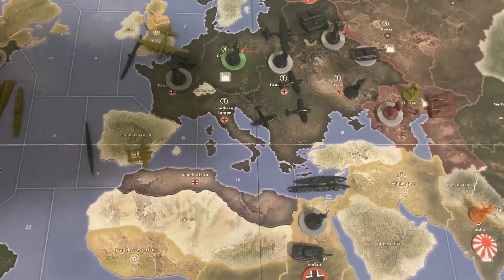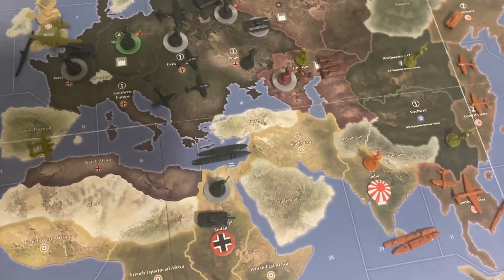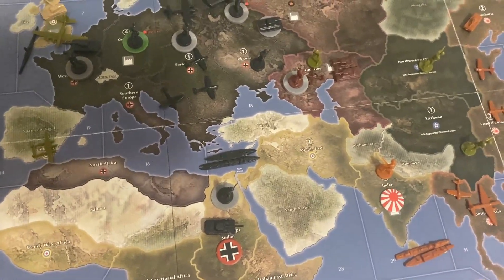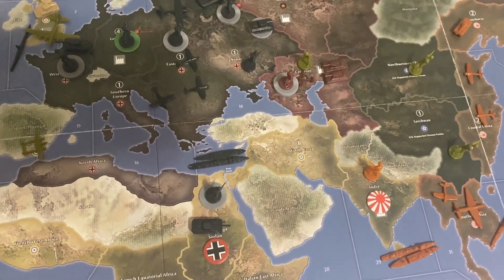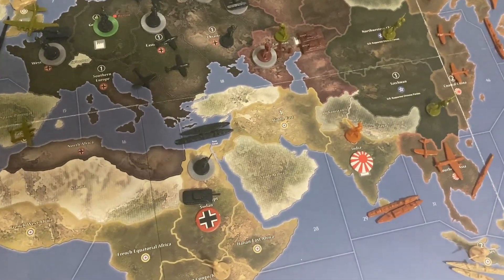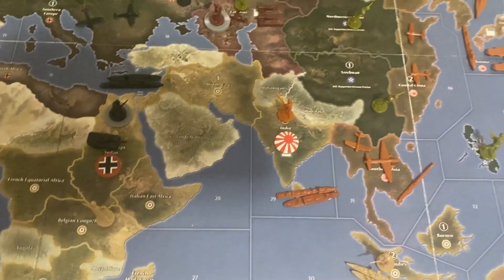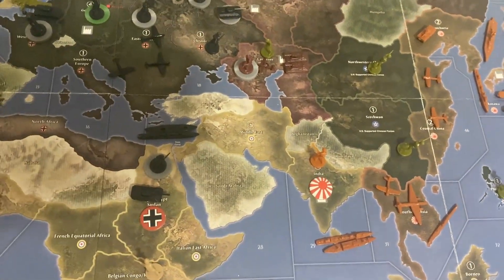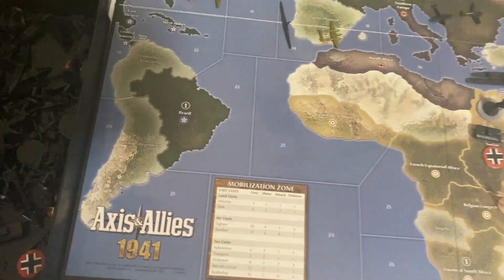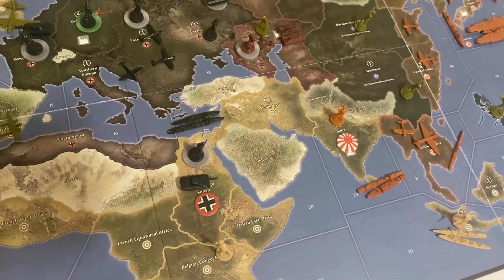Russia will be able to pull back and send some guys to Moscow, but it might be too little too late. Japan and Germany got some really good rolls — they'll take a territory with no casualties and then get stuffed on the next one. With India in Japanese hands, this may be the game already. After the first turn in 1941, you can pretty accurately call it with experienced players.